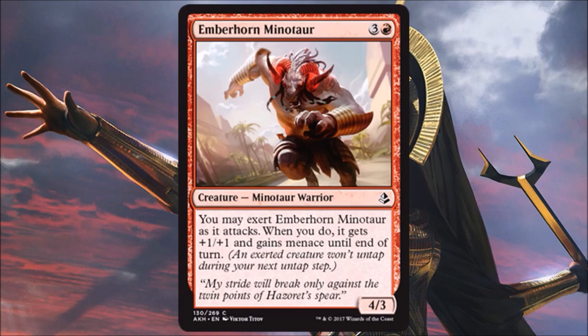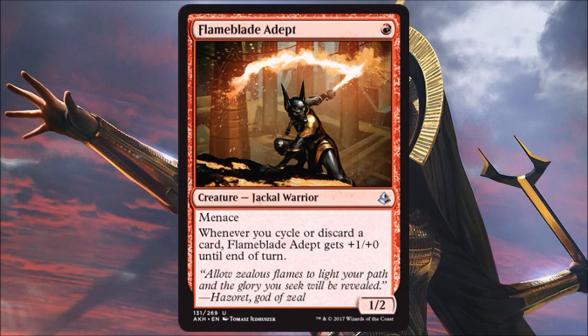Emberhorn Minotaur is a nice limited beater. A 4/3 for four is really economical — a lot of times you pay four for a 3/3. On top of that, the exert effect gives it menace and a plus one, plus one buff. I'm happy to play this in my four-spot, especially in an aggressive build. Flame Blade Adept — a 1/2 for one with menace — is actually decent. One-drop menace cards get at least a little damage across, and whenever you cycle or discard, it gets a temporary power buff. Almost prowess-esque, and it's one of the better one-drops in the set.